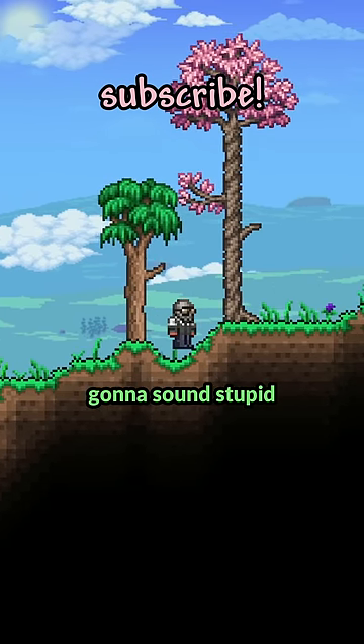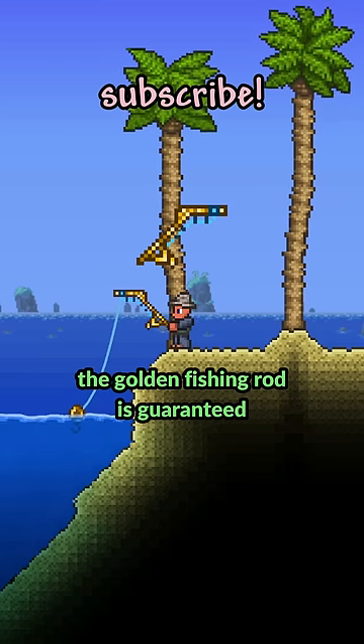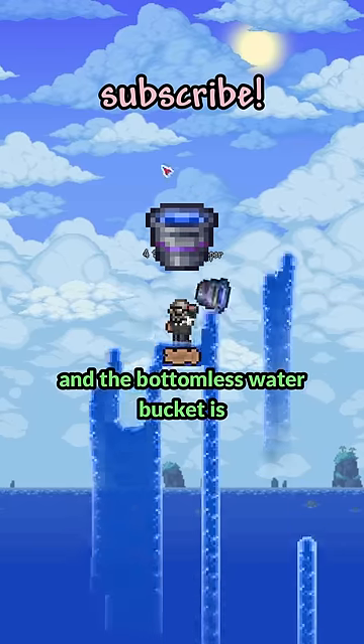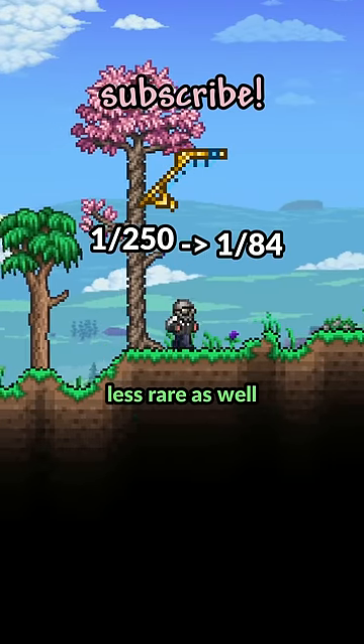The next step is going to sound stupid, but trust me, this is how it works: just do a quest every day. The golden fishing rod is guaranteed on the 30th quest, and the bottomless water bucket is guaranteed on the 25th. And the more quests you do, the other items become less rare as well.